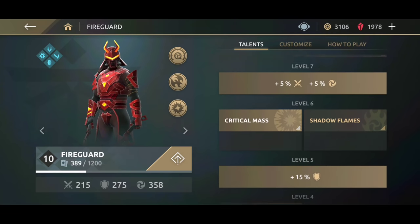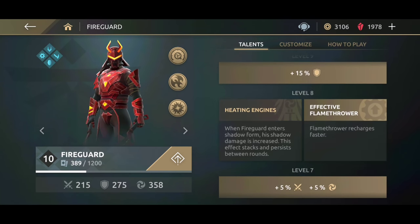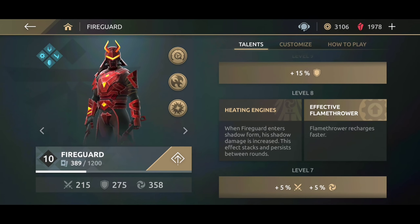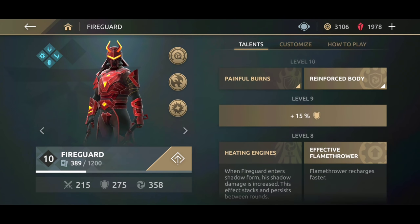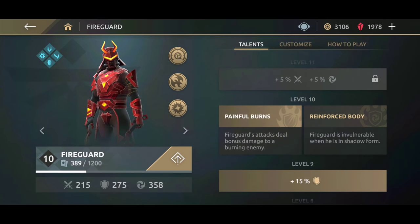This is the Fire Guard and this is the skill tree. Today I'm going to be comparing the two skills available at level 10: we have Painful Burns and Reinforced Body. At level 10 I'm gonna begin this video with Painful Burns — this ability lets you do a lot of damage when the opponent is burning.